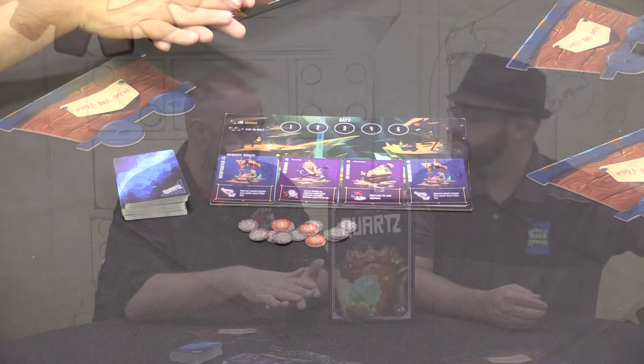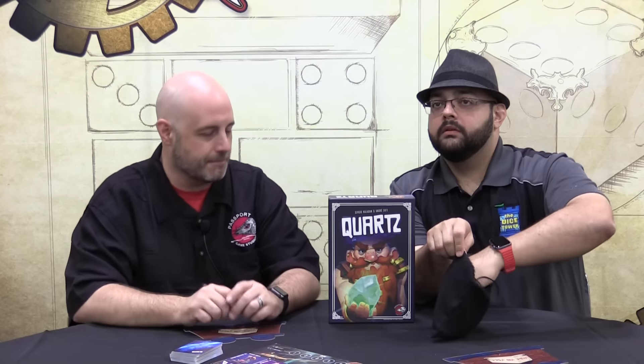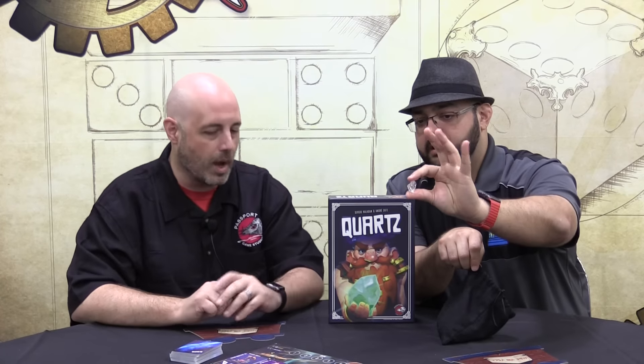The idea of the game is very simple. On your turn, you have two choices. You can either mine for gems in the bags. You're going to take two gems out one at a time. You have a white, which is a crystal, and a purple, which is an amethyst. You'd put those on your mine cart and you would be able to save those for future turns.